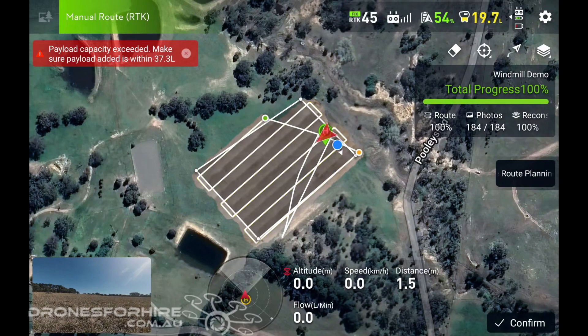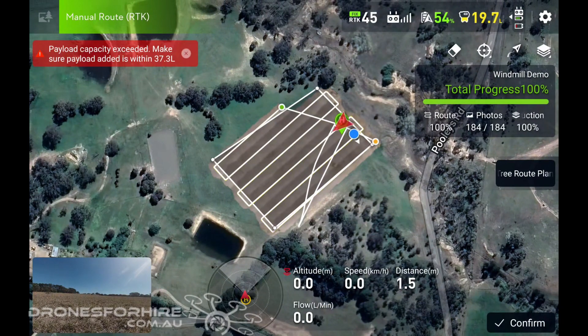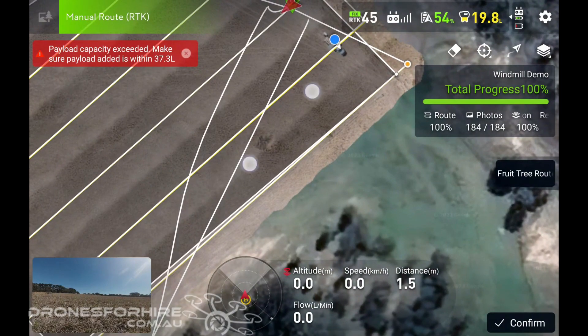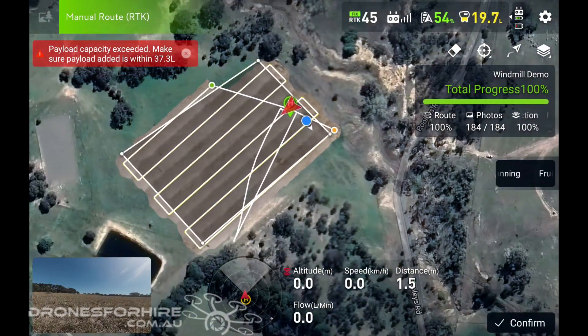Oscar has just mapped out a small section here, visible in the middle, using a fruit tree mapping mode. You can see the difference in resolution between the mapped area and the base map, which is Mapbox.